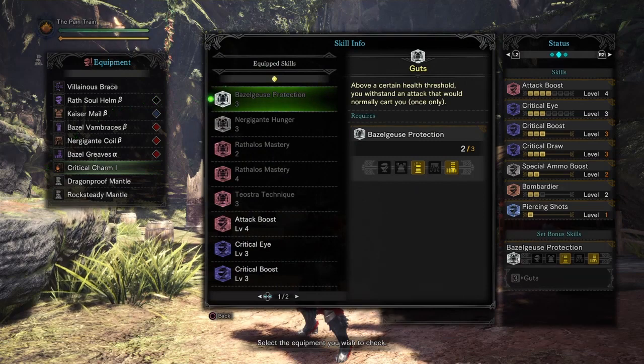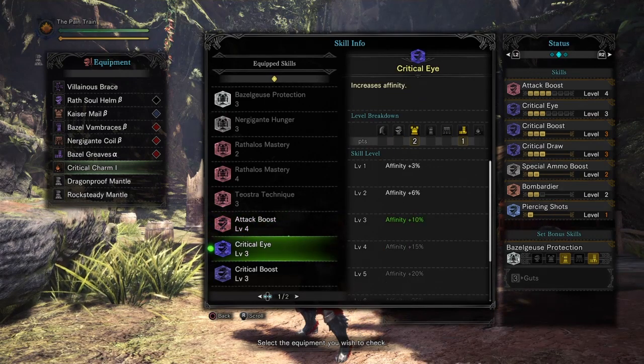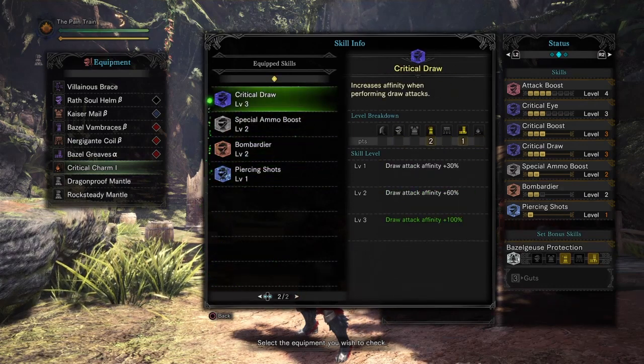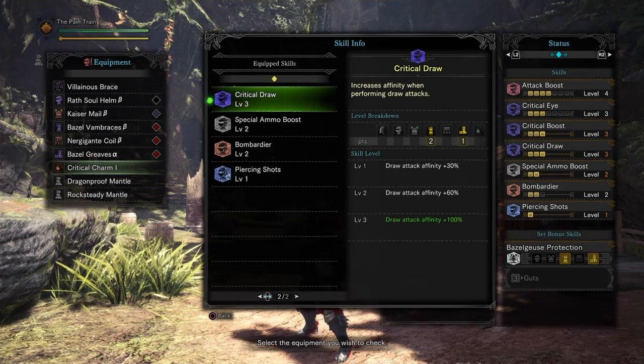Now let me show you guys all the skills that we have together in this setup. We have Attack Boost Level 4 that increases your attack by 12 points and Affinity by 5%. We have Critical Eye Level 3 that increases your Affinity by 10%. We have Critical Boost Level 3 that increases the damage dealt by critical hits by 40%. We have Critical Draw Level 3 that increases the Affinity by 100% for draw attacks, which is basically everything that we're gonna do in this build.